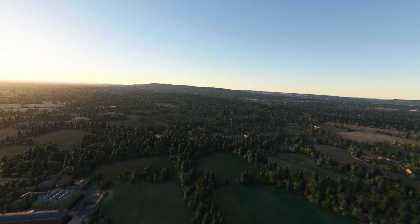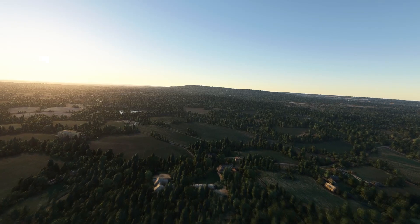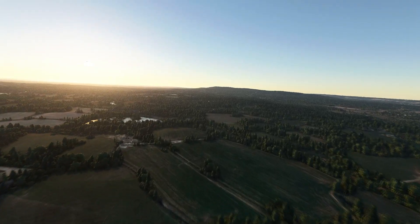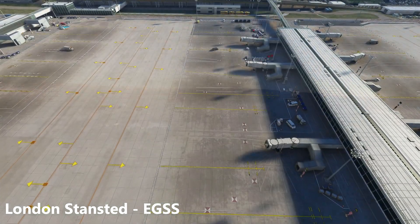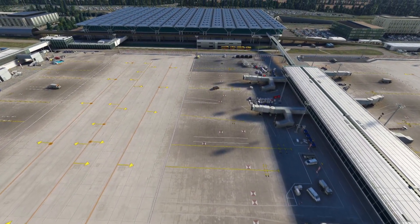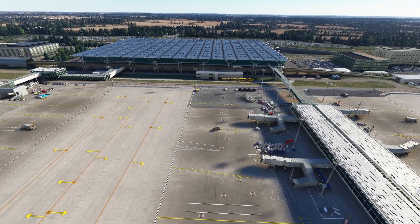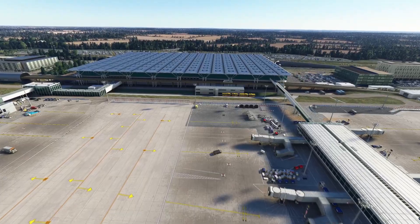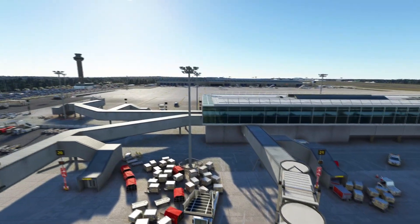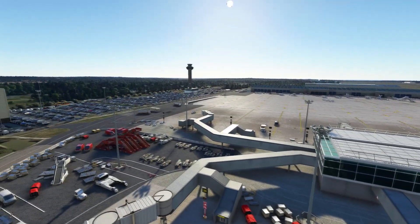For the final two airports, I have kept them to the end not only because I believe they are the best freeware airports currently available, but because of their geographical location being in the United Kingdom. The first one is London Stansted Airport, or EGSS, created by Liam. Although this airport isn't currently too popular in the sim, with PMDG releasing the 737 soon, I believe it will become one of the most popular airports in the sim, purely because Stansted is the main hub for Ryanair.